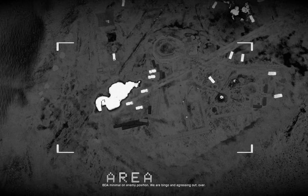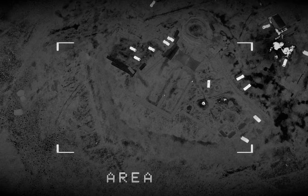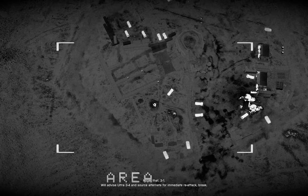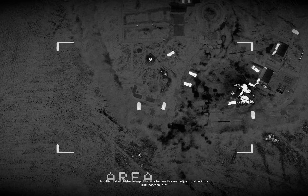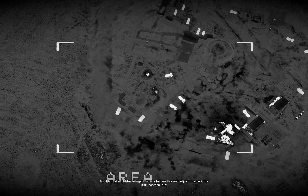Head in a more enemy position. We have bingo and egressing out. Over. Roger, that 3-1. We'll advise Ultra 3-4 and source alternate for immediate re-attack. Break. Anvil Actual might have to pick up the ball on this and adjust to attack the BDM position. Out.